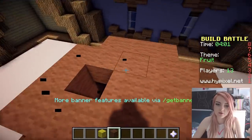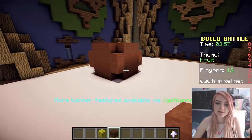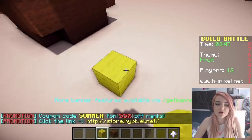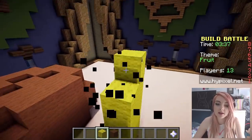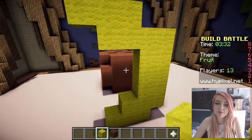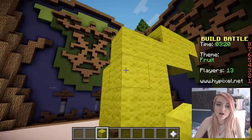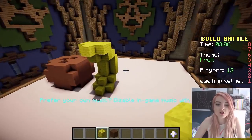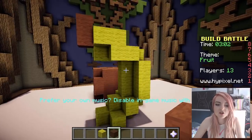Usually coconuts have those three holes in the top. Nobody's gonna know that that's a coconut. Let's do a banana also. I really don't know what other people are gonna do — this is quite a difficult theme, I think. How do you make a banana? That looks kinda banana-y. That's an OK banana actually, I'm quite happy with that. And then it's got a little brown bit on the top. Maybe I should label them.